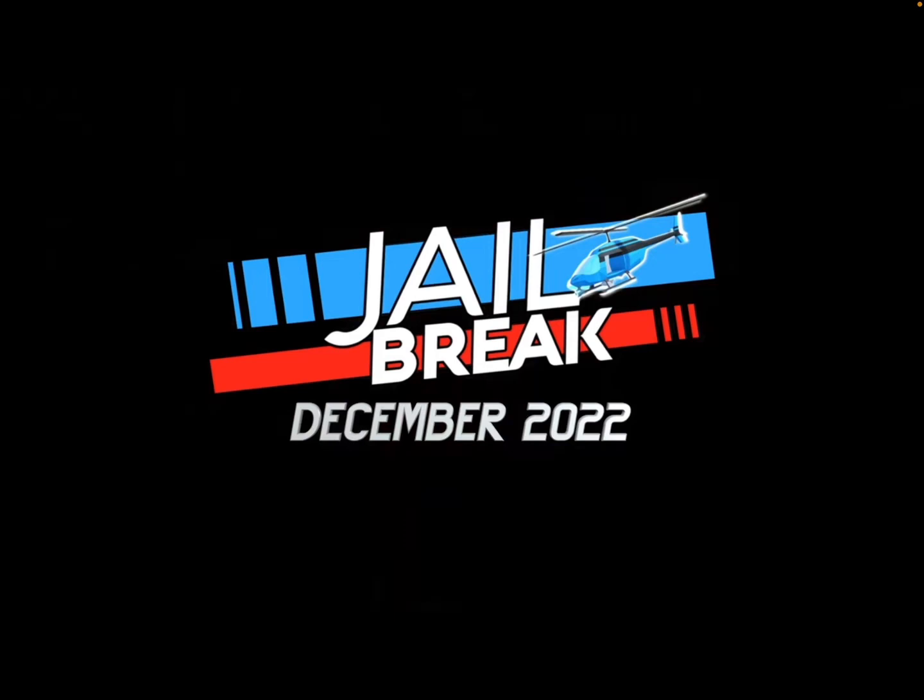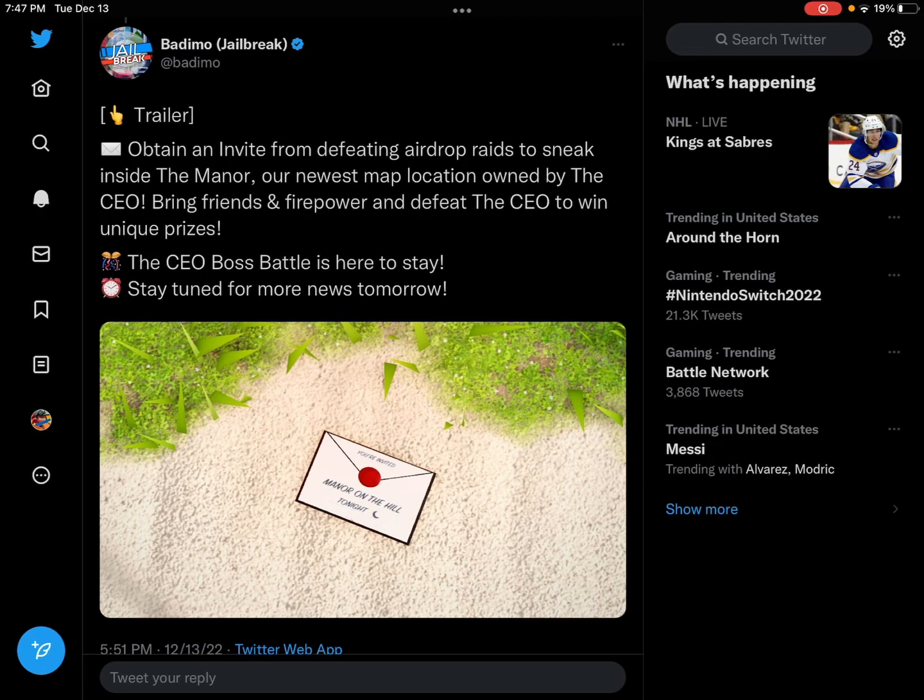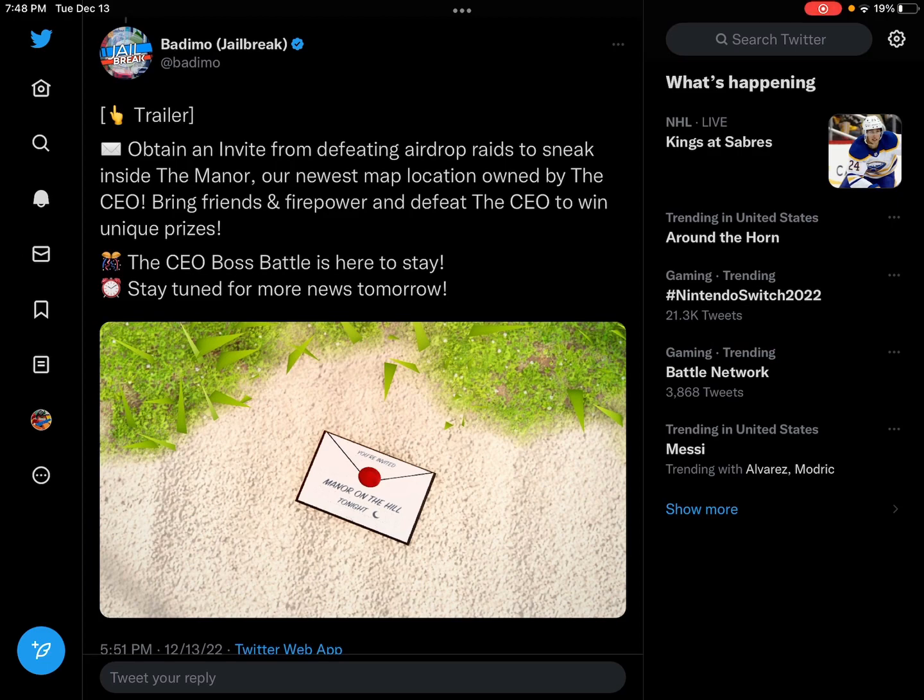There's one more thing to go over — a tweet Simo just released. It says: 'Obtain an invite from defeating airdrop raids to sneak inside the manor, our newest map location owned by the CEO. Bring friends and firepower and defeat the CEO to win unique prizes. The CEO boss battle is here to stay. Stay tuned for more news tomorrow.' So now I do realize it is permanent, because it obviously says that. It also says 'you're invited, manor on the hill, tonight.'